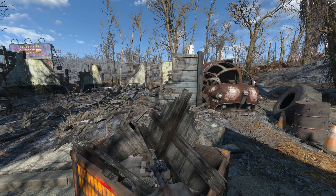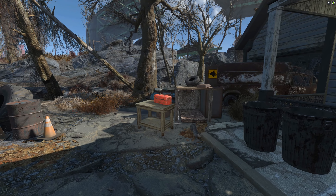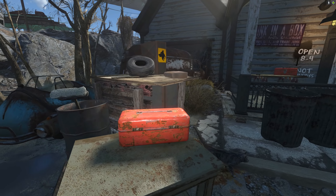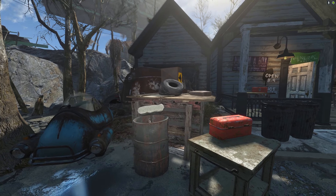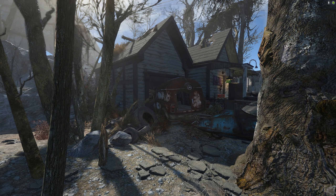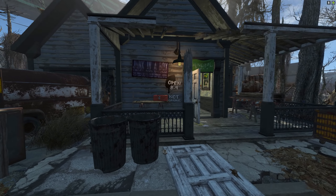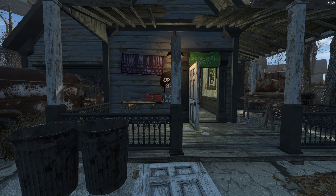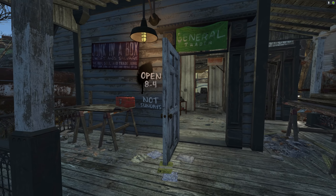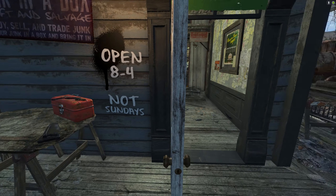They are going to be selling shipments of wood scrap and supplies - plenty of junk to be harvested around here. This house is overall just really rundown; the war was not kind whatsoever. I did like this sign: 'Junk in a Box - Thrift and Salvage.' I almost called it 'Theft and Salvage' with that font, which I guess also kind of works. Open 8 to 4, not Sundays - also a general trader, but specializing in carpentry and wood reclamation.